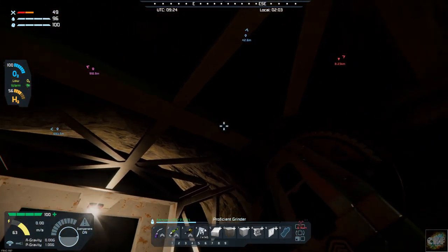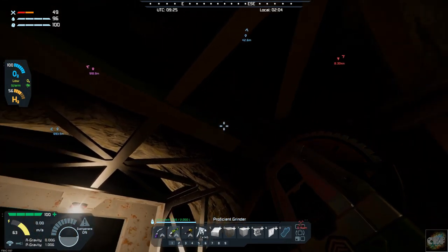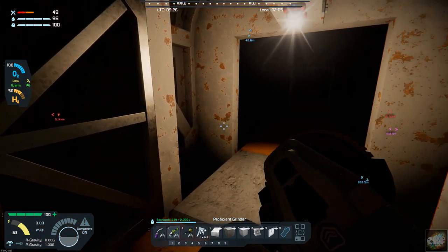Along the edge and upper in between the beams, I'm going with those light armor panels. I'm not going to finish those - I'm going to leave those undone. I think that'll look pretty good.